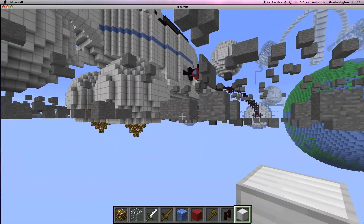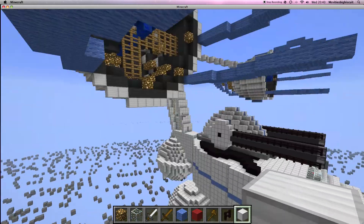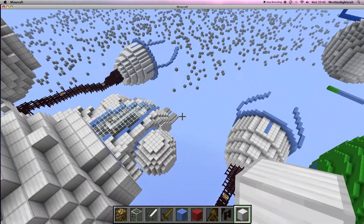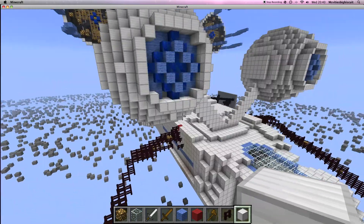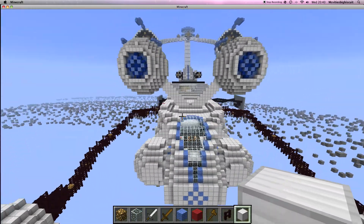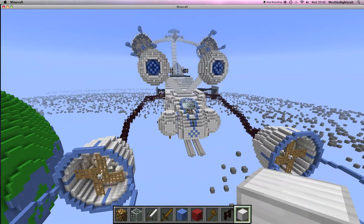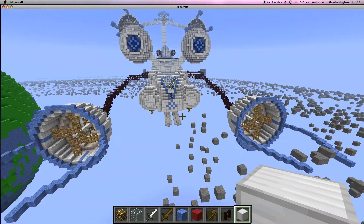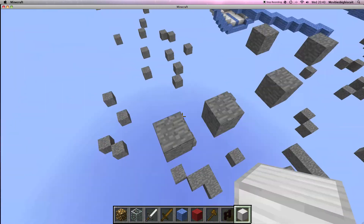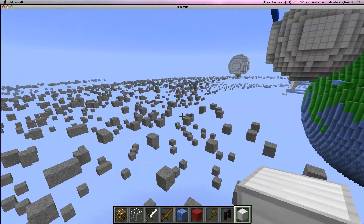So yeah it's coming along quite nicely — you may not agree, but I think the outside looks reasonably good. When we next go on we'll start making rooms. There will be a canteen, a toilet, bunk beds, all the stuff a spaceship needs — maybe like a weapons deck as well.